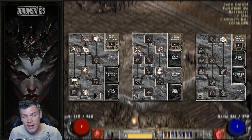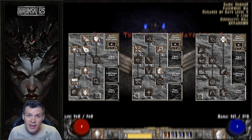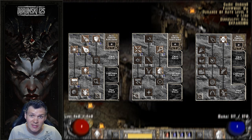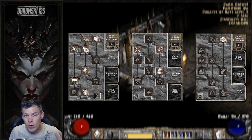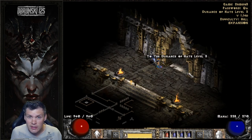For the cold skill tree, I have 17 points into Cold Mastery, which gives me minus 100 cold resistance. I have maxed Blizzard and I've been working my way to max out all of its synergies, including one extra point into Frozen Armor for a passive defensive skill buff.